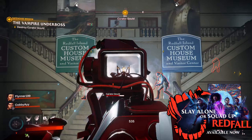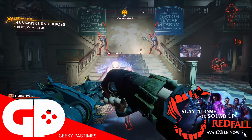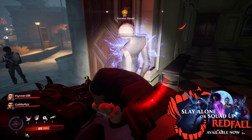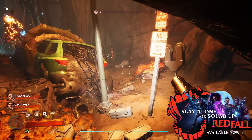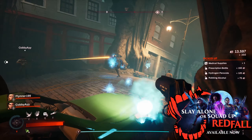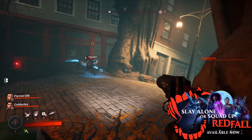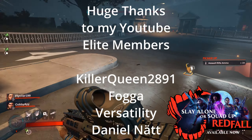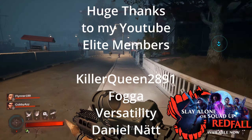Redfall is finally here and Bethesda have kindly sponsored this video and sent over a copy of the game. Me and Flynn and Cobb have been playing it for the last four hours or so in co-op having an awesome time. One of the things I found most exciting in the game so far are the nests, so in this video I'm going to show you how you unlock the nests, get them active in your game world, some tips and tricks on finding the entrance, getting through them in one piece, and how to get the best rewards at the end.